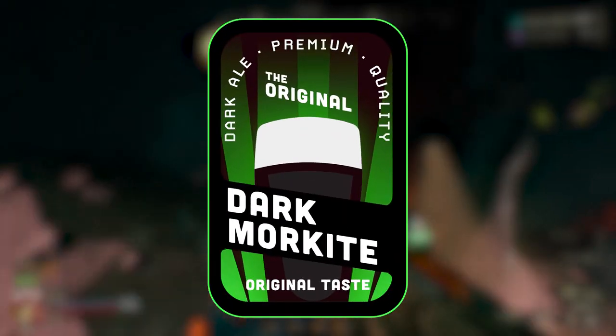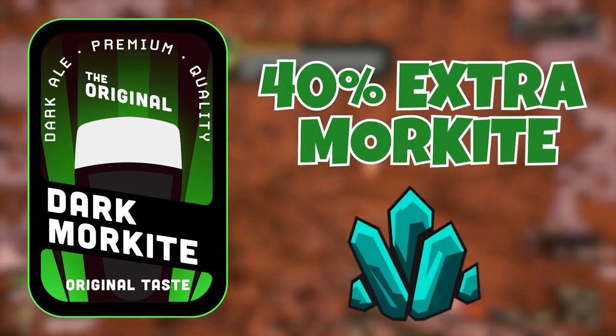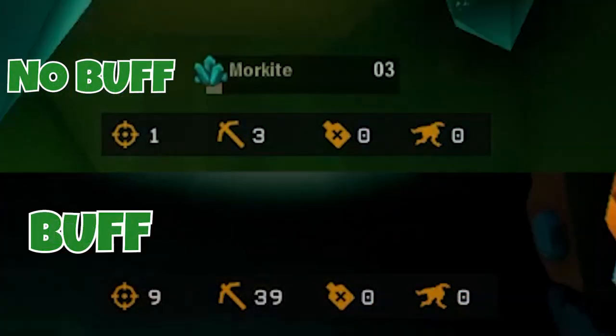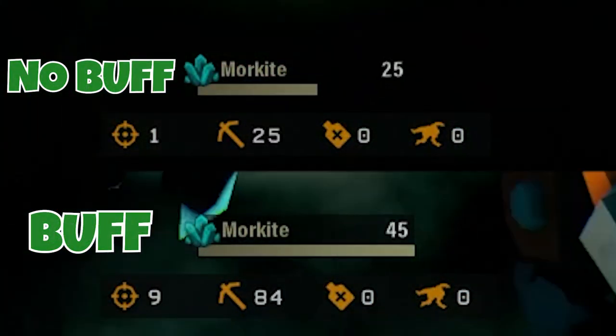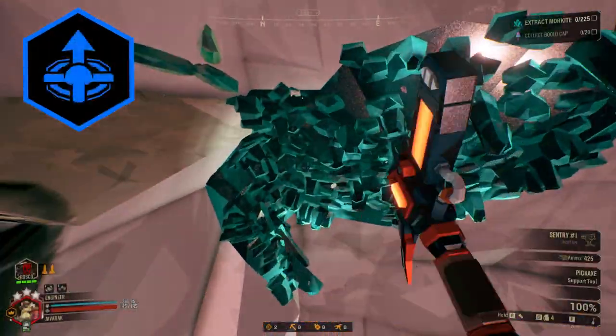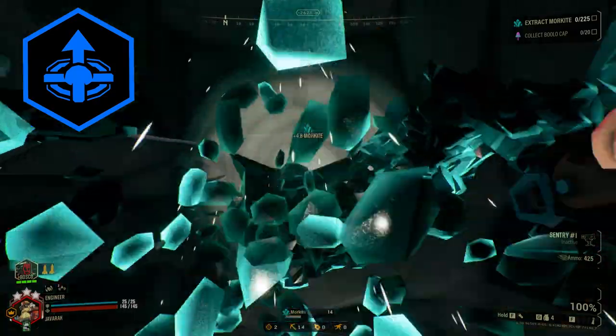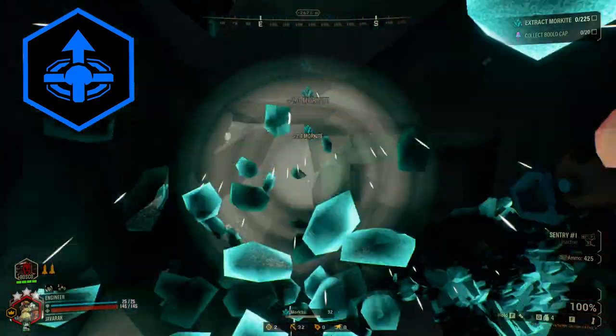Next is Dark Morkite, which makes it so that you mine about 40% more of the Morkite mineral. Since this only applies to Morkite, I would only really use this if you are going onto a mining mission or a deep dive where Morkite might be an objective. Sadly, it does not apply to on-site refining missions even though you are technically gathering liquid Morkite, so this is one of the very few specific brews you can only use a couple of times.